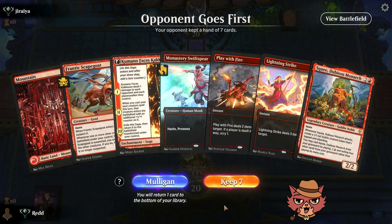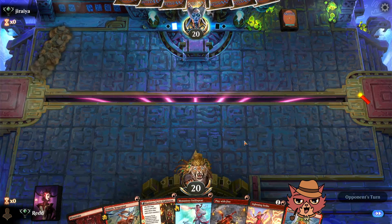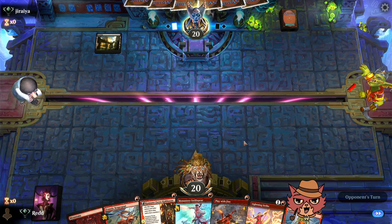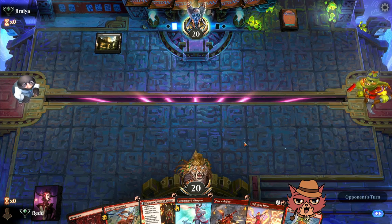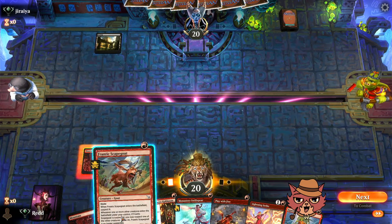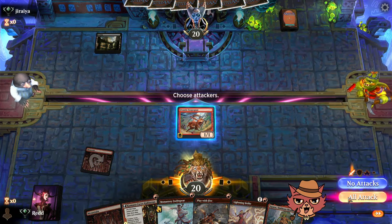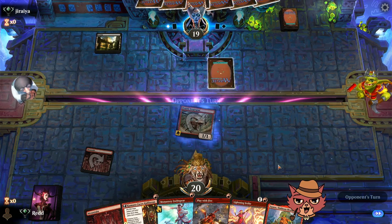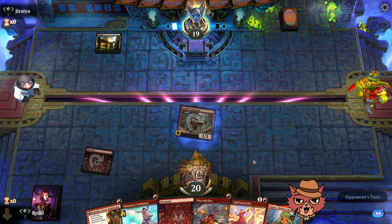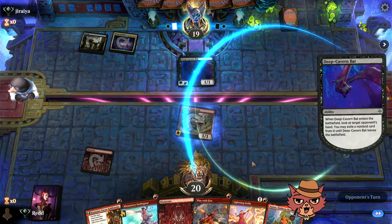Trying another hand — opponent goes first. Normally this would be a mulligan, but the deck is more than capable of drawing well. Mountain, Scapegoat — go go go Mr. Scapegoat! No Cutdown — beautiful. We go Swiftspear, suspect it, Commano, swing. Deep Cavern Bat taking Squee from hand. It actually has to hit Play With Fire anyway if they don't want us to get stuff back.